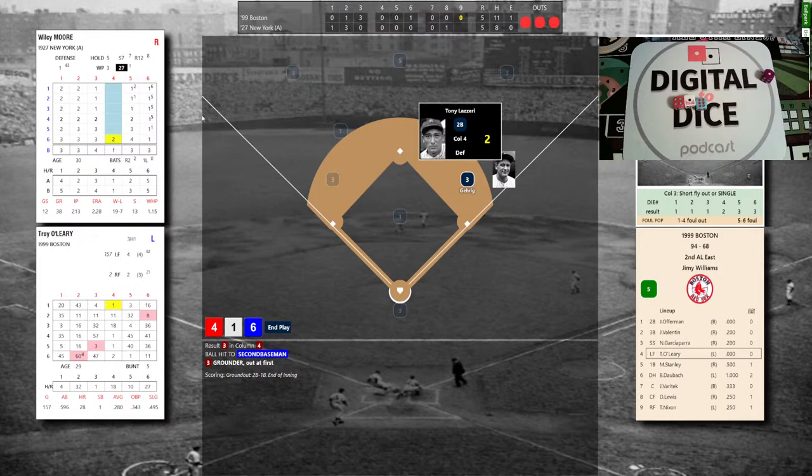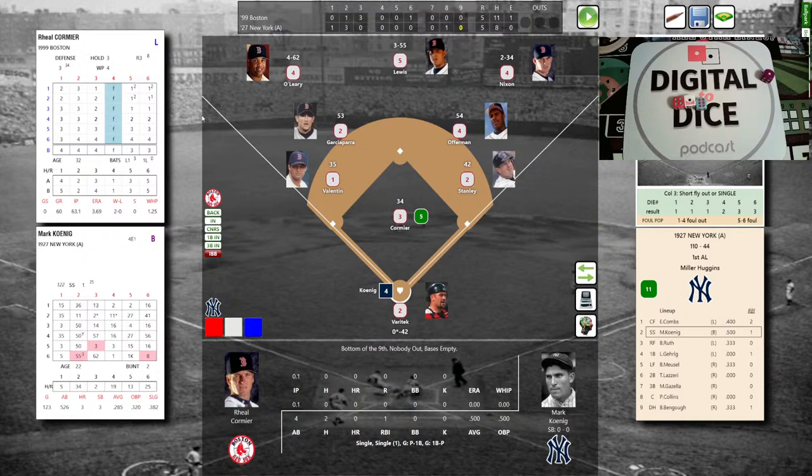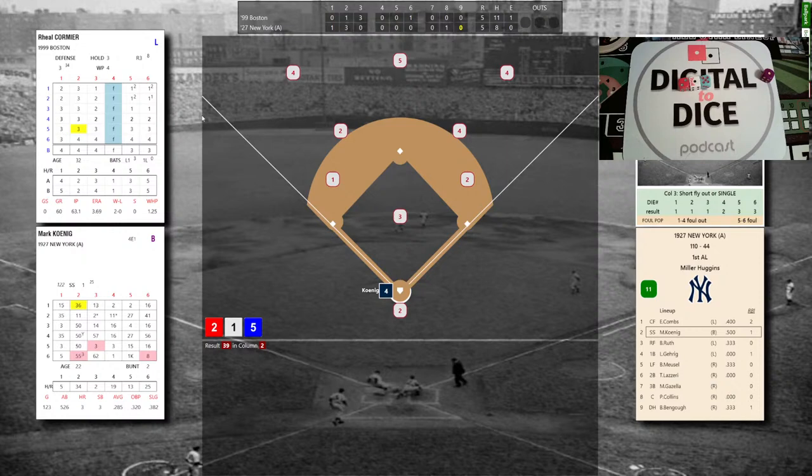Pitch to Koenig — two singles, one RBI, two groundouts, 2 for 4. The pitch goes homeward bound: 2-1-5, a decent pitch by Cormier — that's a 39 — ground ball back to the pitcher, goes to first. One down. Now here's George Herman Babe Ruth — struck out, singled, almost had a homer, grounded out, and walked; 1 for 3. Lefty-lefty matchup: Cormier to Babe Ruth. Tough pitch: 2-3-6, that's a 20 — Ruth flies out to right. Two away. We're one out from free baseball.